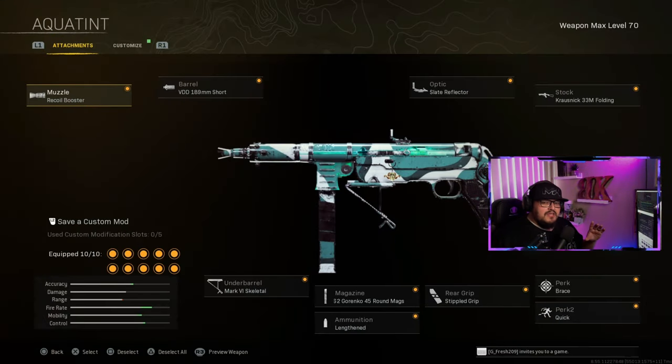Now, this is a copy from the first video I posted, so if you haven't seen it, here it is. It is the MP40. Attachments: muzzle is a Recoil Booster, barrel is the VDD 189mm Short, under barrel is the Mark 6 Scout, magazine is the 7.62 Gorenko 45-round mag, ammunition is Lengthened, rear grip is Stippled Grip, Perk 1 is Brace, Perk 2 is Quick, stock is the Carver Marksman folding.